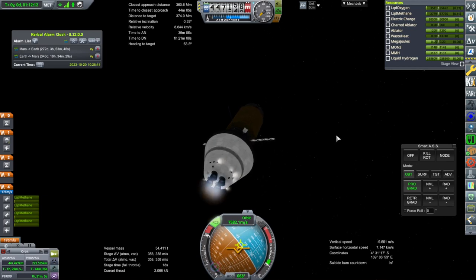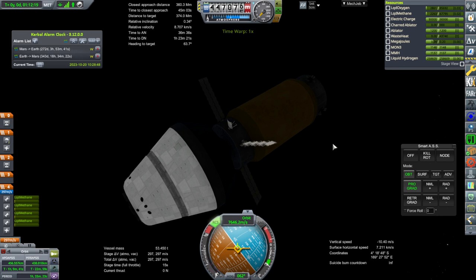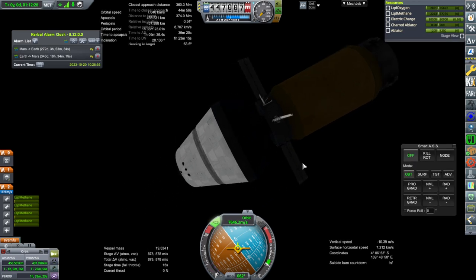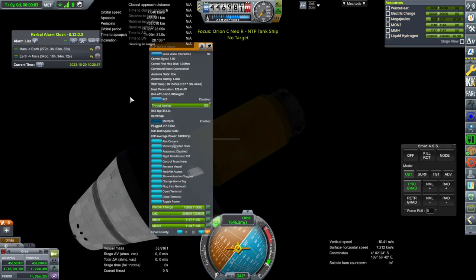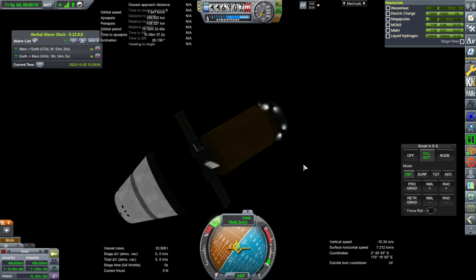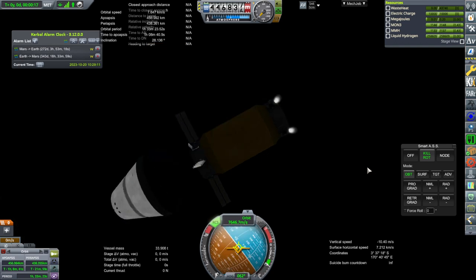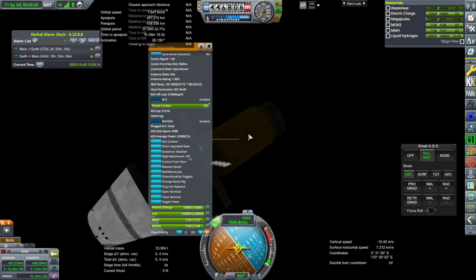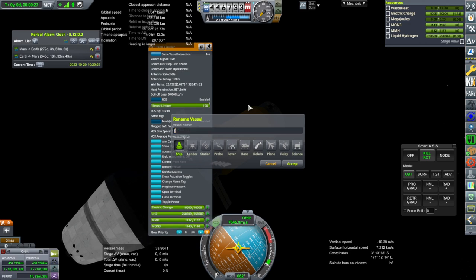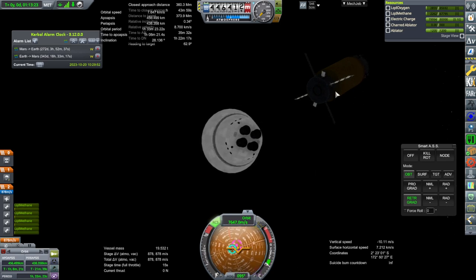Ignition — and that's good enough for me. Yes, that is the separation we are looking for. RCS on, kill rotation. Let's control from this end — make sure of that. I will rename it. So this will be the Joplin. I'm not going to follow it down — we should launch another one of the tanks, attach it and really get this thing started.